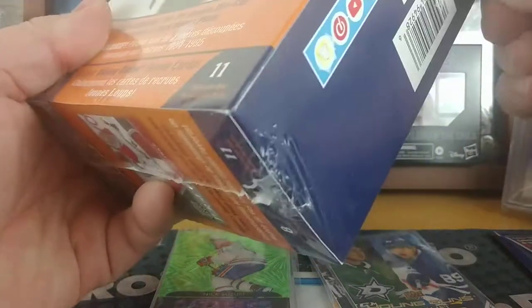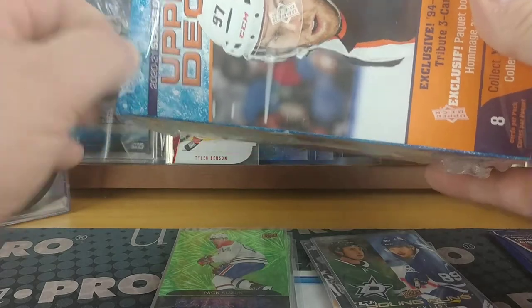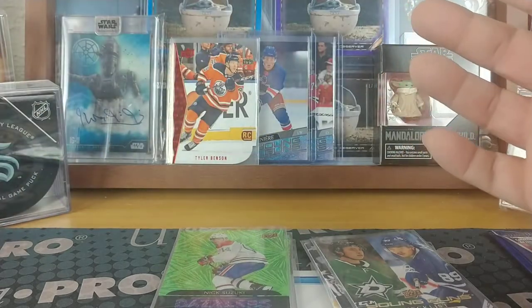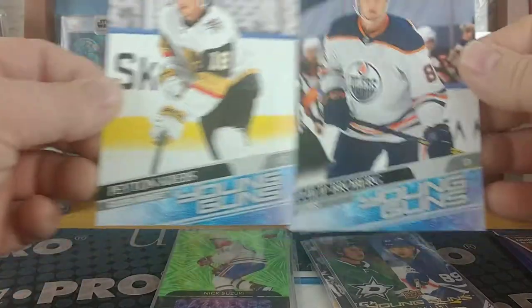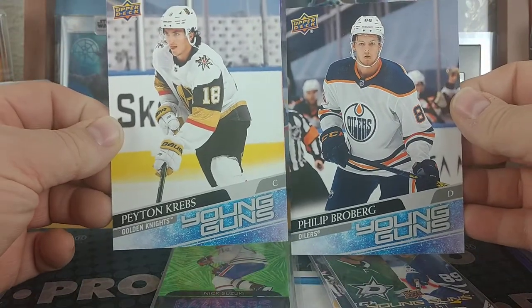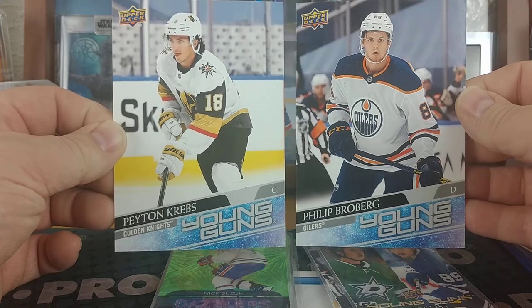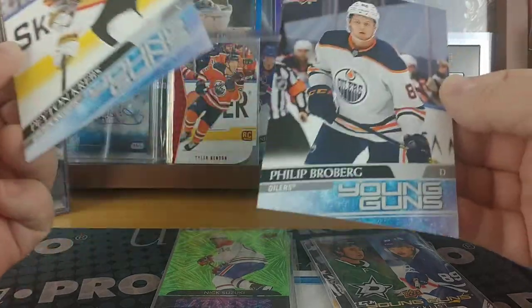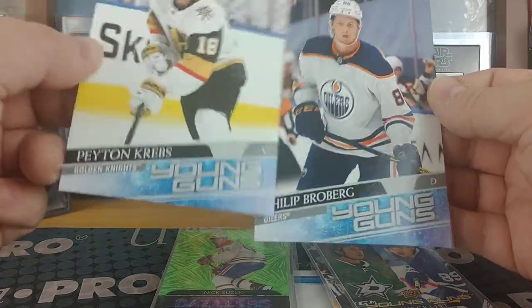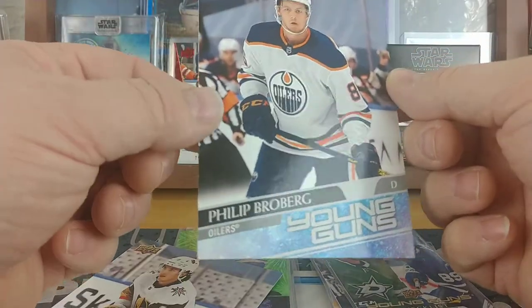If I had my druthers, I would definitely be going for these boxes over the ones with the oversize. And oh yeah, I kind of skipped on that — my two oversized young guns. These are my two oversized young guns: the Peyton Krebs and the Philip Broberg for the Oilers. Nice looking cards. Although the Broberg was in the first one and the corners are kind of messed up — that corner is almost dog-eared.